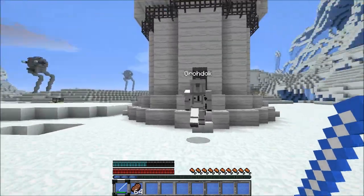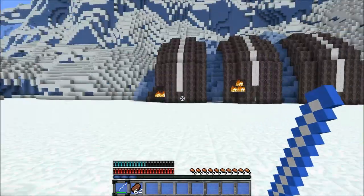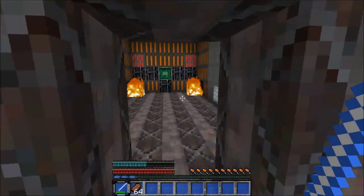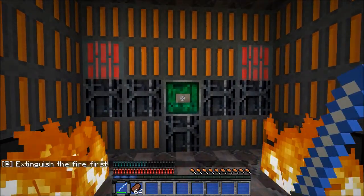Let's see what's in this door. I think it's an iron door. Yes, it is. Oh! There's an AT-ST. Oh! This is a cannon. That is what we are supposed to do. Fire cannons! This cannon is aimed directly at an AT-ST.